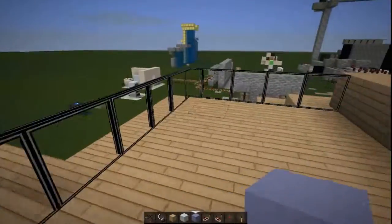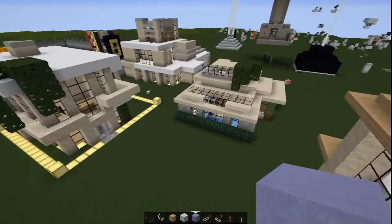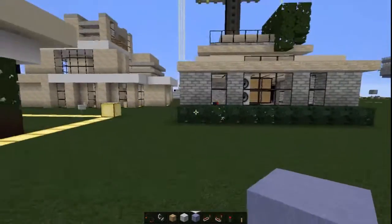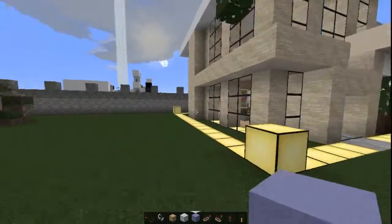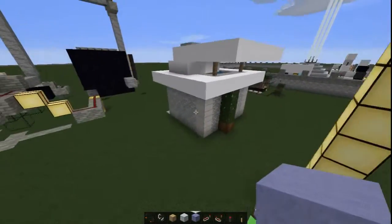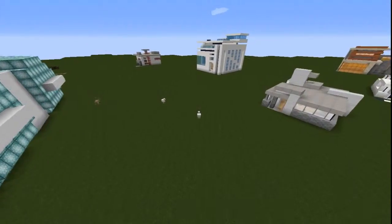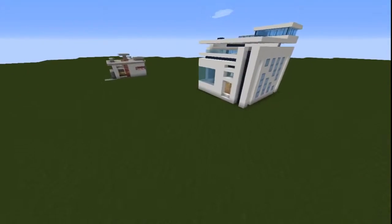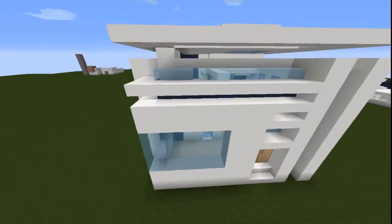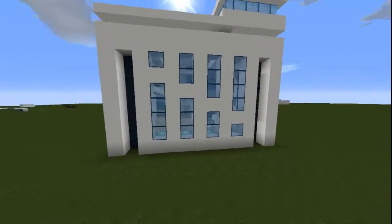There are a couple more things on this world but I really want to go to the next world to show you guys some of the stuff that I've built. And here we are in my main test world area. The first thing I want to show you is this — I call it a cube.